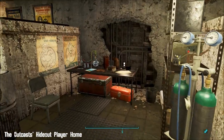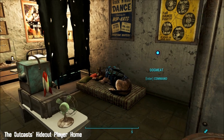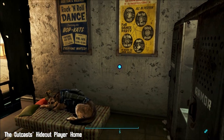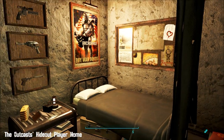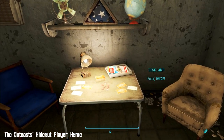There's a bed for your companion or two, and your own bed which looks a little bit posher. There's a dog bed too, and you can actually change that into a couch if you want instead.